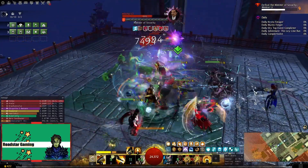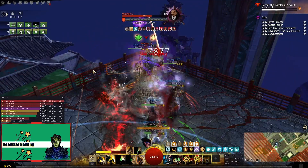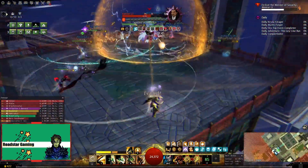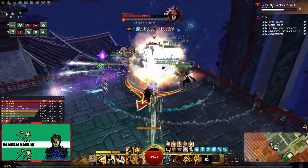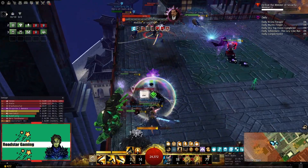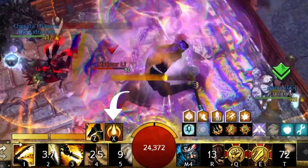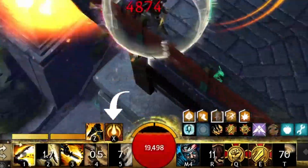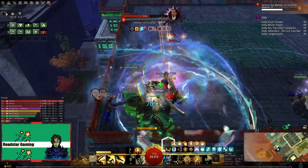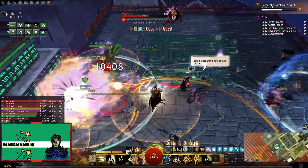The next elite spec is the spellbreaker and you need Path of Fire for it. This is mostly a pure DPS spec now and you can use it as a quickness provider too. Unfortunately it's not that used in pug groups lately, but this shouldn't keep you from playing the quickness version as it is decent. The new mechanic for this spec is that you gain access to full counter, which blocks all incoming damage and does some damage back. This also means that your adrenaline bar will be smaller. But don't worry, this spec is a very good damage dealer and I use it pretty often after the October balance patch.